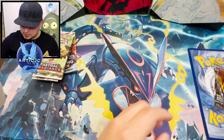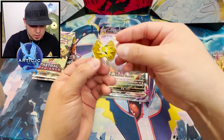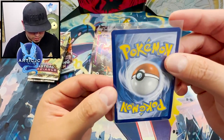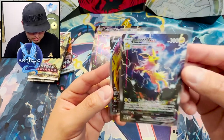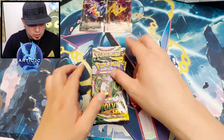Here are the packs. We got the big Jumbo Jolteon V-Max, the pin, there's that code card. Check this out — look at this Jolteon V-Star promo, man. Wow. And check out the V-Max. These promos are awesome. I'm going to put everything aside. Here are the promos up top.